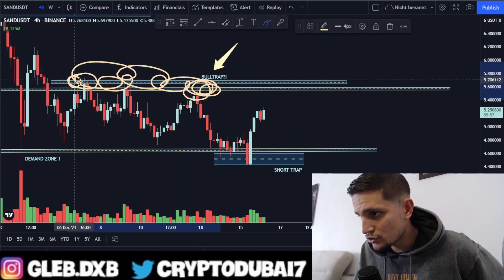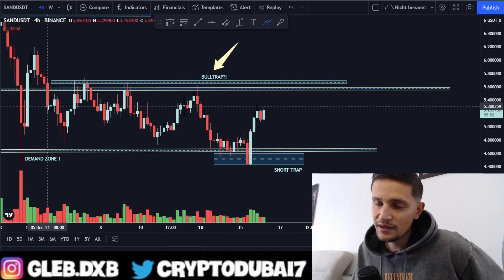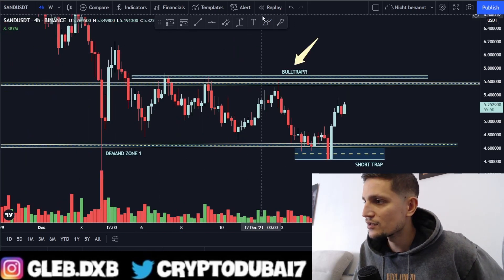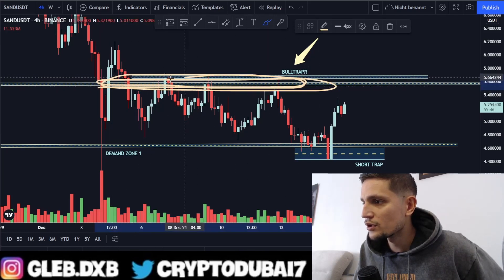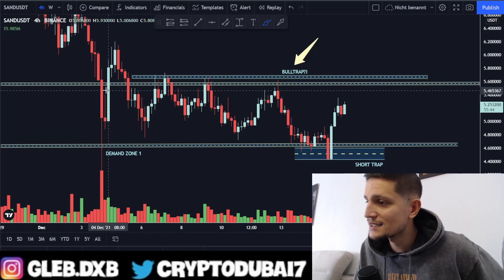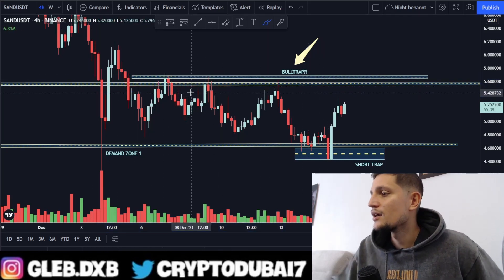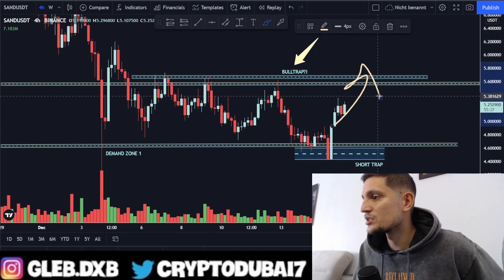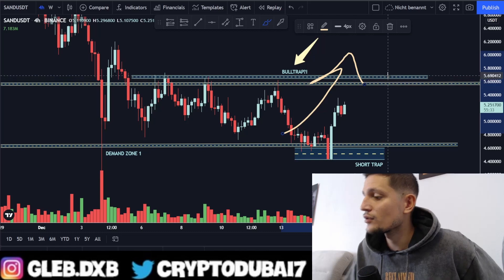Sandbox did not manage to break it already for a couple of times. But from the technical perspective, the more often we are retesting this resistance, the higher the probability that we will see a confirmed breakout, because the selling pressure is getting less and less at this area. And I think if we are retesting this area again, there's definitely a very high possibility that we will see a confirmed breakout above $5.60.